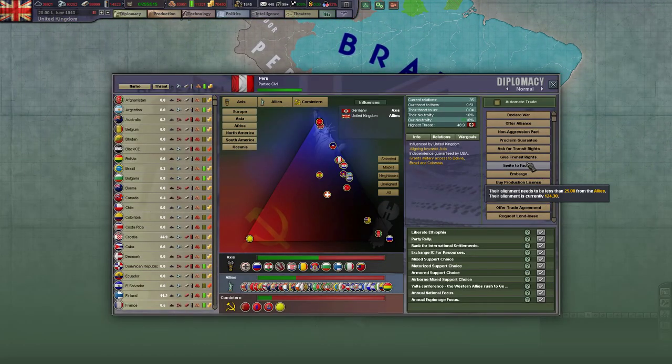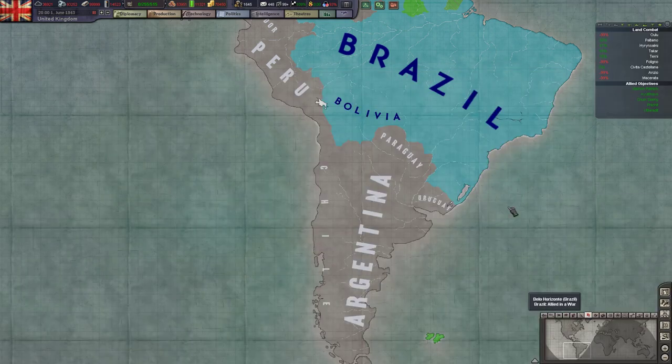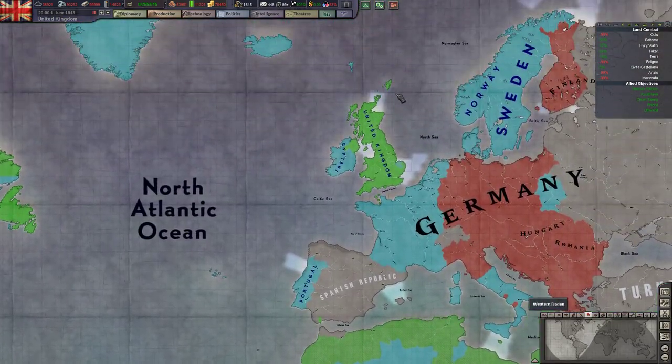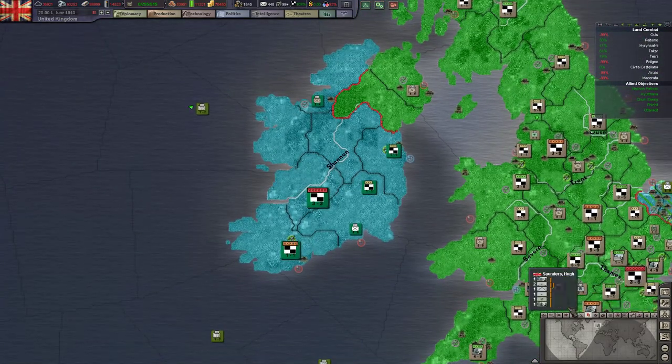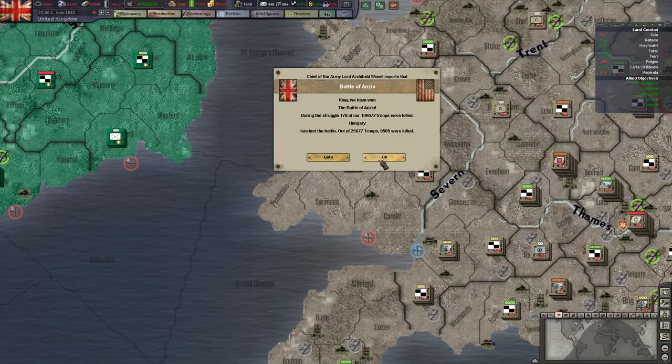Peru is moving towards the Allies as well. Argentina is moving towards the Axis but sort of stuck in the middle. The same with the Turks. But Ireland actually joined us, which is quite a nice change-up - so we've got some Irish units to count on. And we just won the Battle of Anzio, which is pretty good.